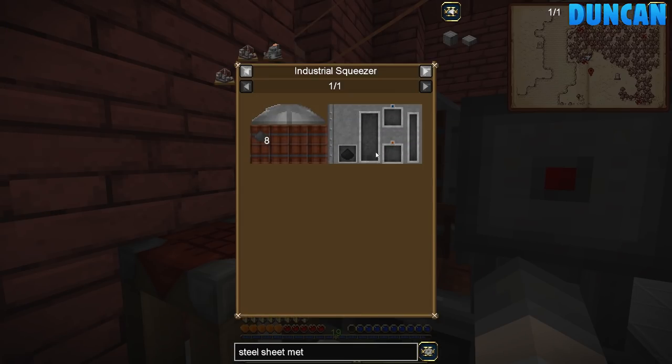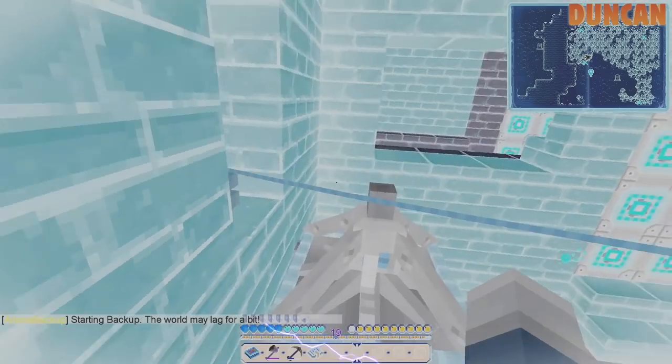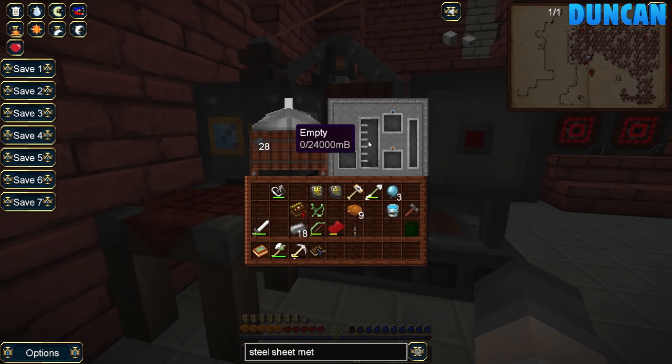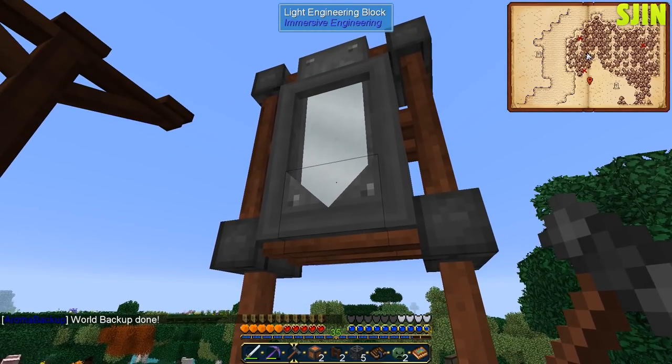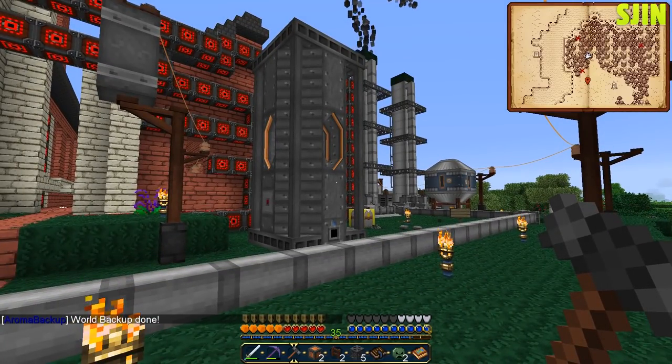Is it working? Yeah, it's doing something. It's squeezing, just squeezing well slow. How slow? Well slow. Mirror, mirror on the wall — the reflector is built! We can get steam soon, right? No. Oh. Why not? You thought this was easy, Duncan. What do we need next? Water. Well, that's not too bad — water's easy.